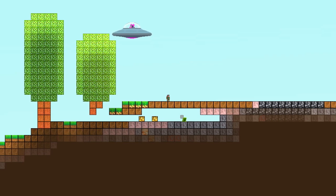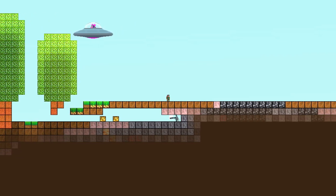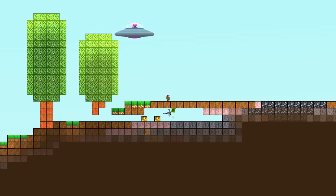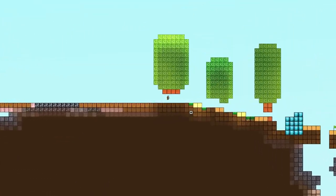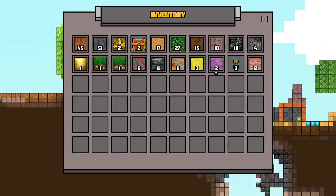We've got to figure out how to get health back. My guess is we'll have to find a way to make an oven and then cook some food. Let's get our explosives out and do the same thing we just did, but wasting way less. Bring me down jetpack — I've got to stop pressing the space bar over and over again, that seems like a really bad idea.